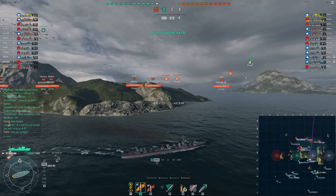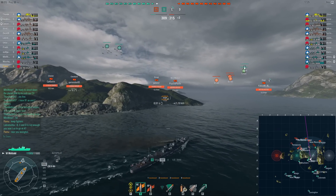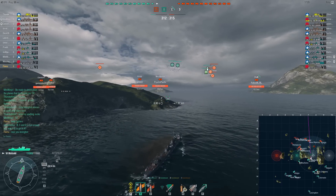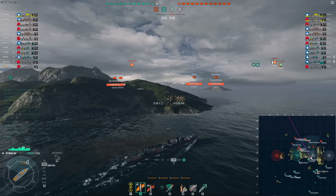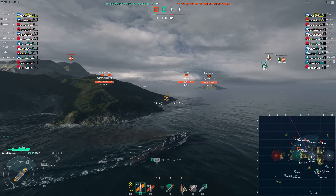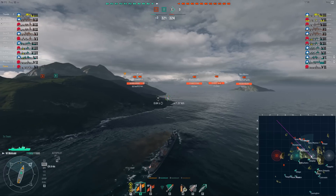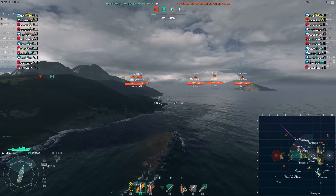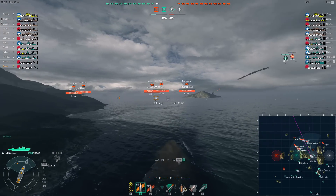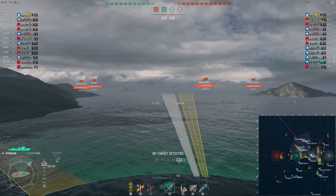I'm going to go for the slowest, most obvious target here — the New Mexico. It's a bit risky pushing up when I know they have fighters here; there's a high chance I will be detected very soon. But I consider the trade-off: provided I succeed in actually hitting the New Mexico, it will be worth it. The range is 10 kilometers, but that doesn't mean as soon as I'm within 10km I can fire. I have to pay attention to which way he's sailing. In this case he's sailing slightly away from me, so I'm getting much closer before I fire.